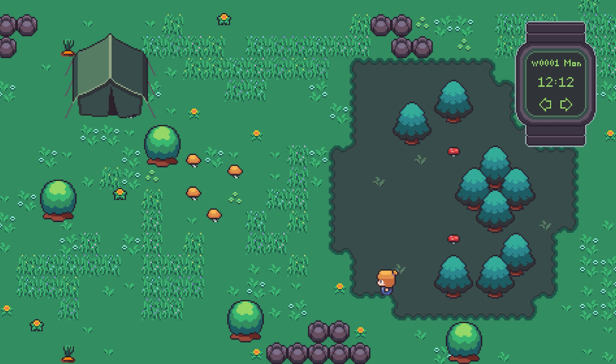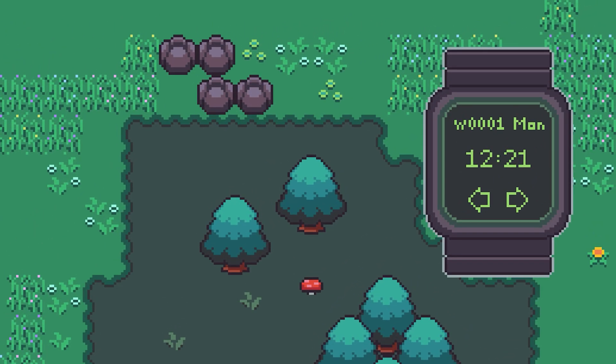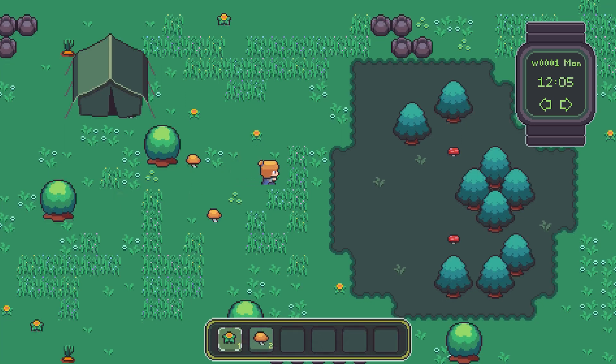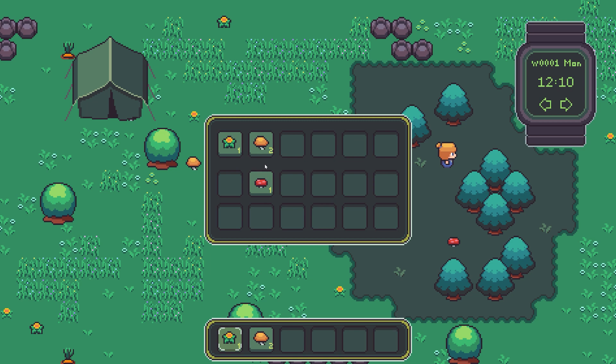The next thing I decided to work on was a simple survival system so the player actually has something to do in the game. This included making a time system and this watch to show the time, and I also made a day and night cycle. For the day and night cycle I chose a shader-based approach for changing the color of the light during the day. I've worked a lot with shaders before, so this way I already know what to do when I want to add other light sources later. I then went on to implement an inventory system so the player can look at and use the things she picks up.